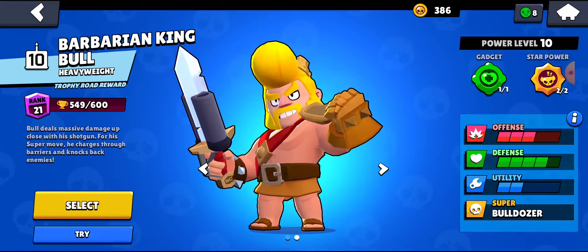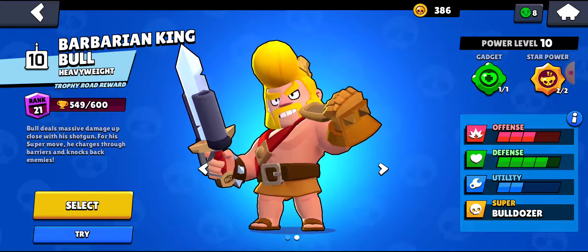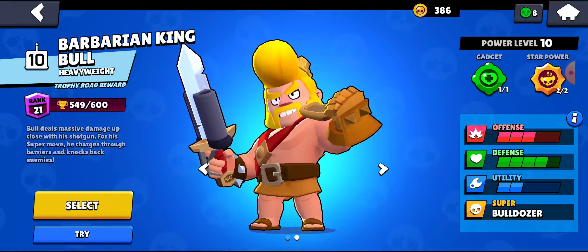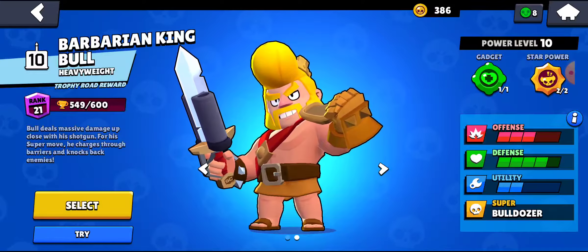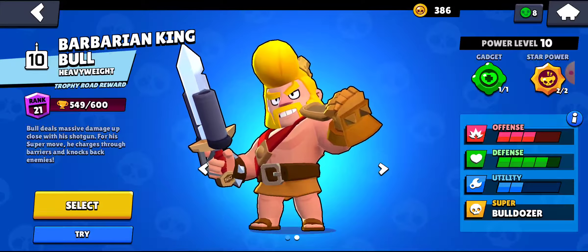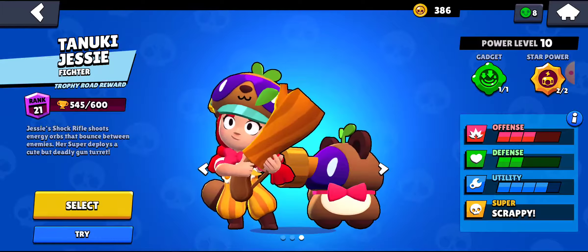Nita is the next brawler that you will get. You unlock Nita when you hit 10 trophies on the trophy road. She's a medium range brawler that has a somewhat fast reload speed. Her bear can be quite annoying if it has Hyper Bear. She's really good in heist.